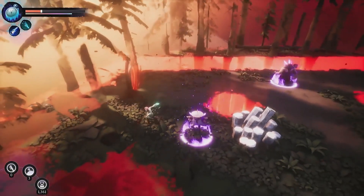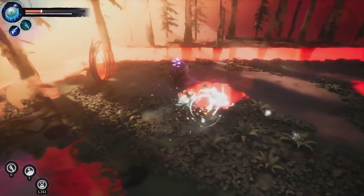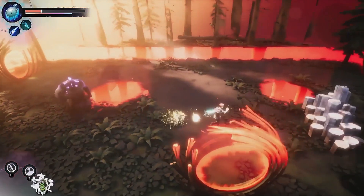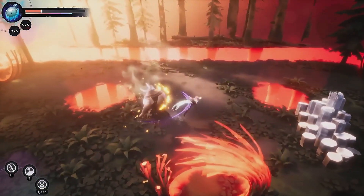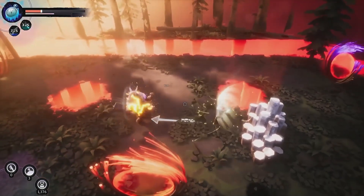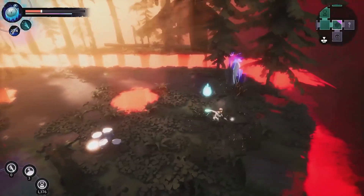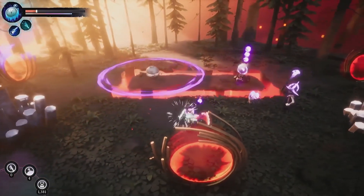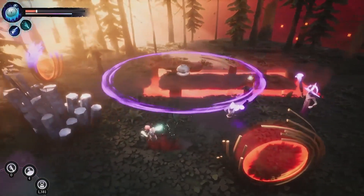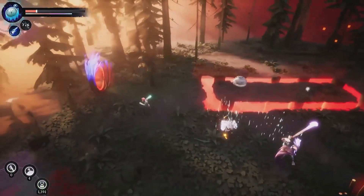Quickly, for those who are less familiar with the game, Dreamscaper is an action roguelike with a waking/dreaming gameplay cycle. By day, you experience Cassidy's waking life, exploring Redhaven, meeting new people, forming relationships. By night, you face off against Cassidy's nightmares in a roguelike dream loop. What you're seeing here is a snippet of combat — something typical in the middle of a run — so you can get a sense of clearing a room of enemies and the flow and pacing of combat.